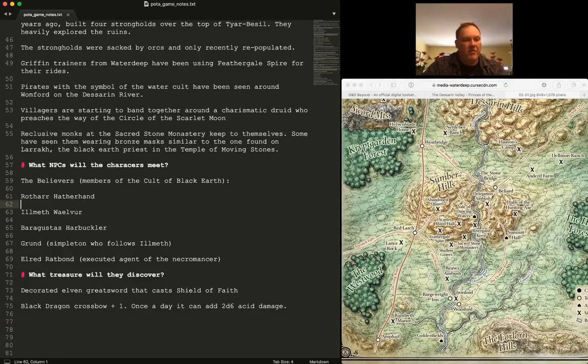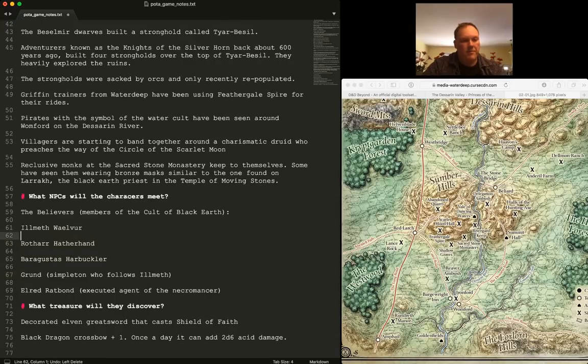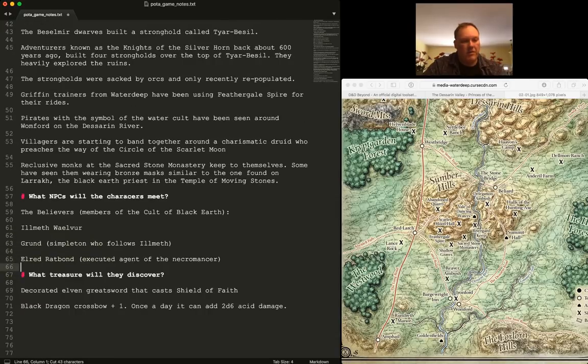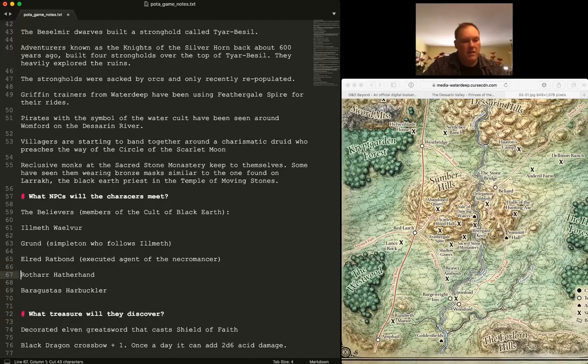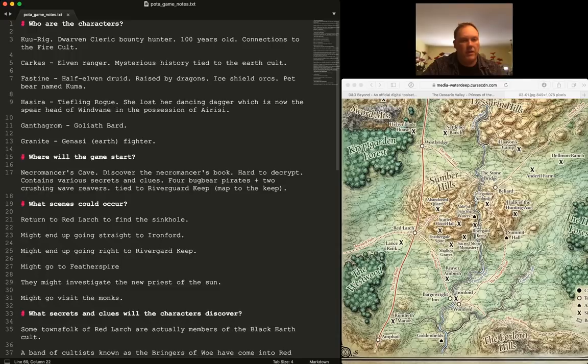I'm going to simplify Red Larch — we'll just have the Believers and Ilmeth Waelvur, who they've already met. They're just not spending a lot of time in Red Larch. I just want to get them on the road to the sinkhole, because running a 256-page adventure in 12 sessions means things have to move.